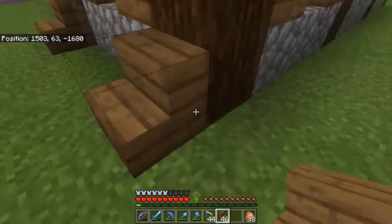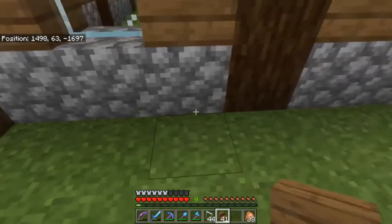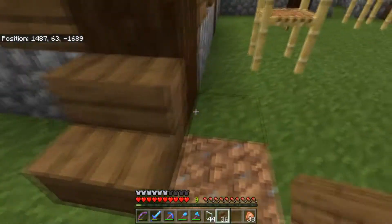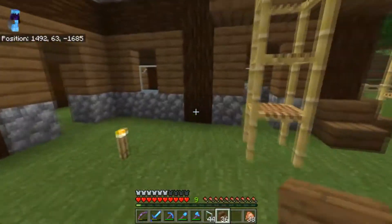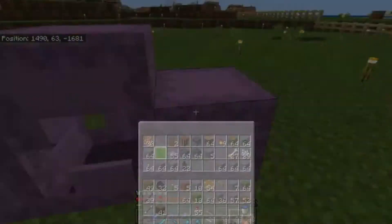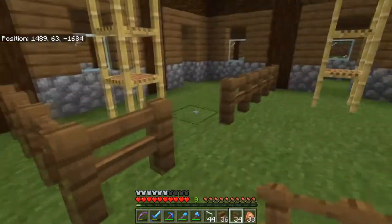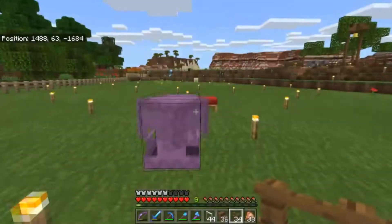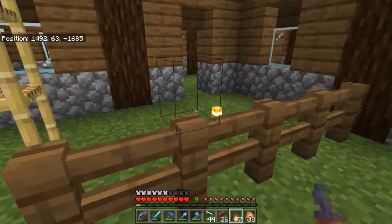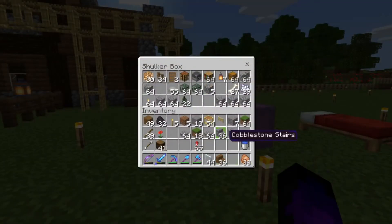What I need to do now is go around the bottom bit and add these stair pieces that act like support beams, just to make it look like it's being held up a little bit more. I'll leave a gap there so I can get in and out for now, and then we'll have a fence with two lanterns there.